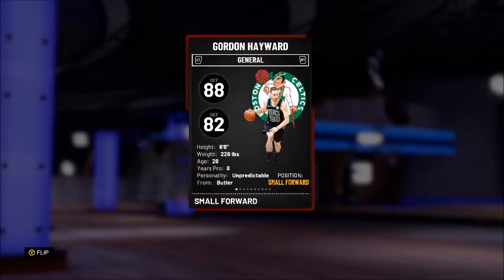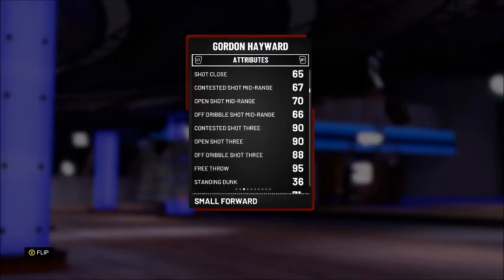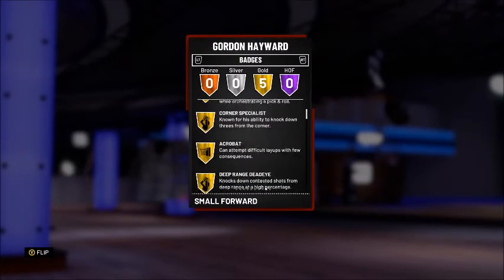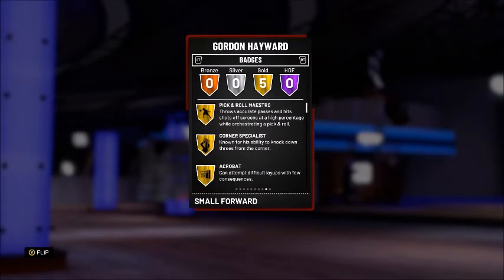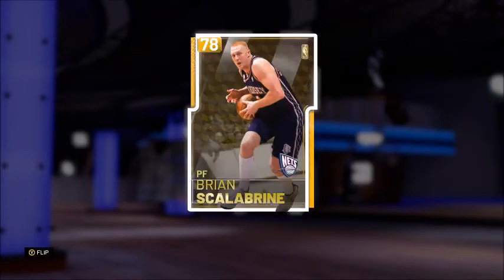Sliding into the third spot on our lineup, we have the 89 overall Ruby Gordon Hayward — he also has his Moments card, with 88 offense and 82 defense. His three ball is looking very good: 90 open shot 3, 90 contested shot 3, 88 off dribble shot 3. The main focus is corner specialist, catch and shoot, but he also comes equipped with pick and roll maestro and acrobat gold badges.